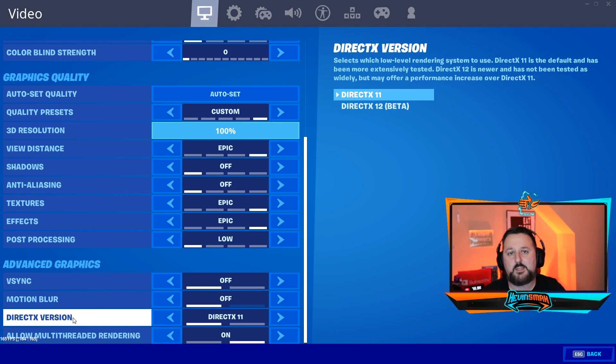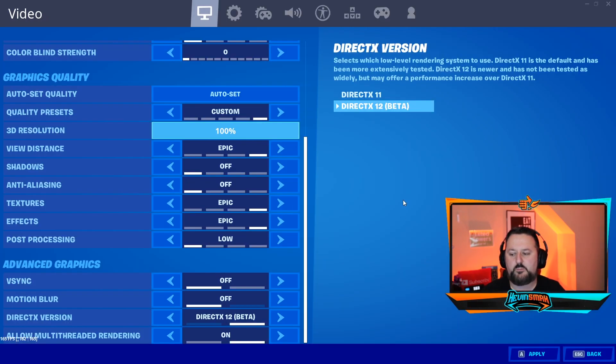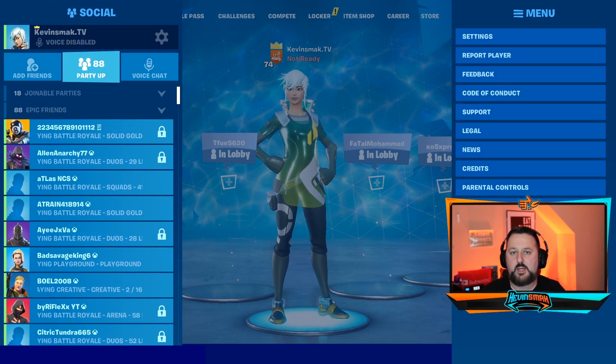Here you will see DirectX version and it's currently set to DirectX 11. Let's go ahead and choose the next one. Once you do, it says 'Please restart the game for changes to render API to take effect.' We'll go ahead and hit Confirm, then Apply, and let's go ahead and exit.